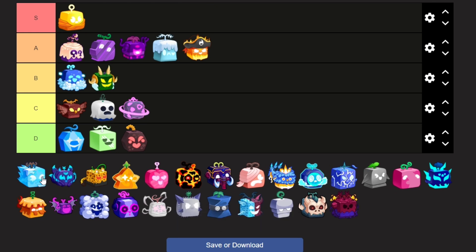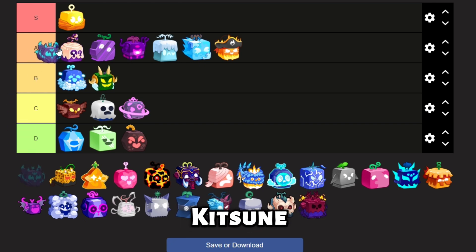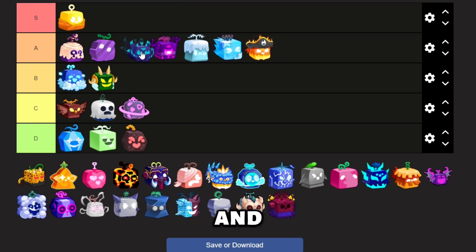Up next is Ice. Ice is a Logia and has its own weapon and good mobility, making it very good for grinding. Up next is Kitsune. Kitsune has high damage and easy-to-use M1, making it pretty good for grinding.